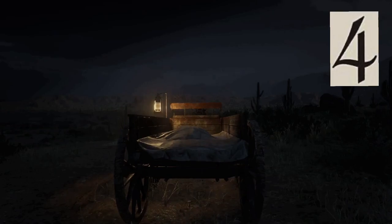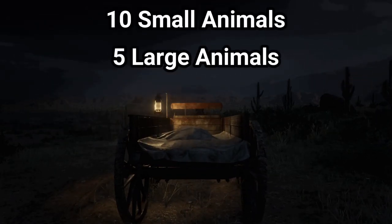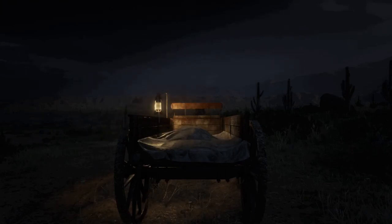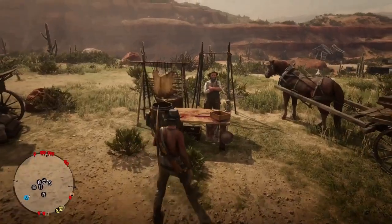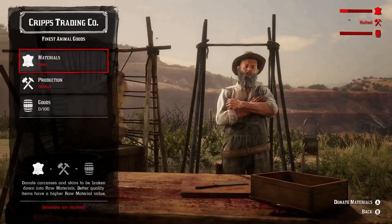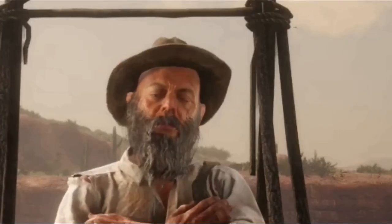Tip number four. The storage capacity of the hunting wagon is 10 small and five large animals. If you're a fisherman, your hunting wagon will store up to five large fish, taking the place of the large animals. Although Cripps won't accept fish at the Cripps Trading Company, these can be sold at the butcher for profit.